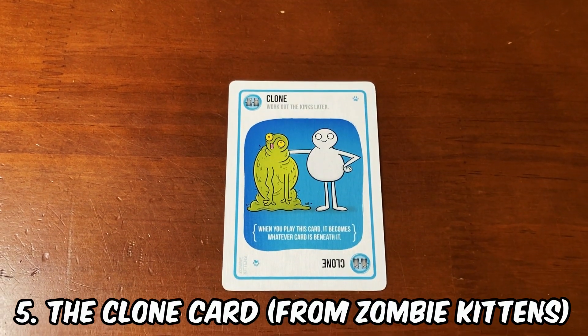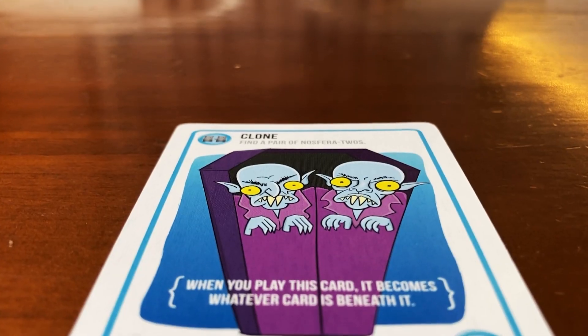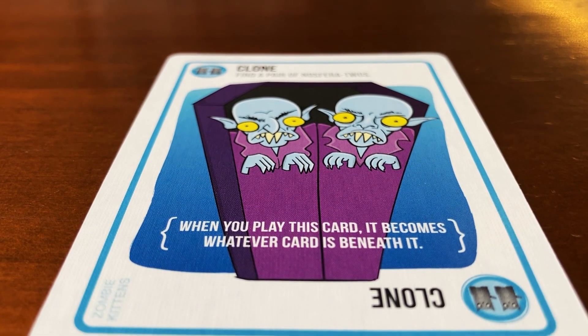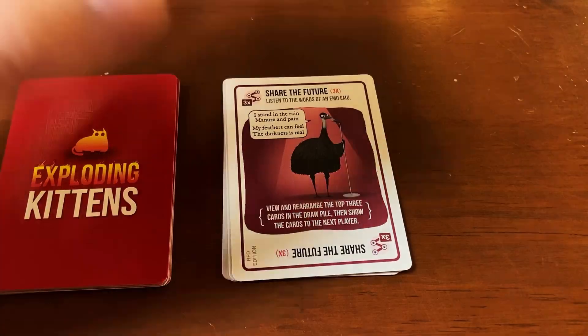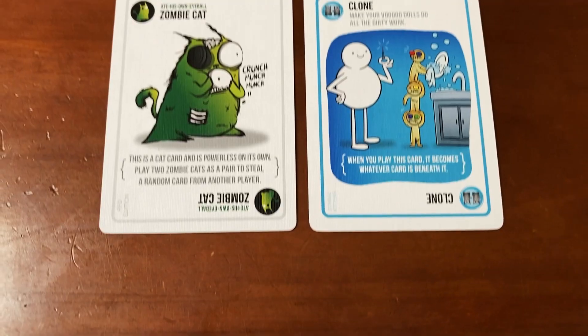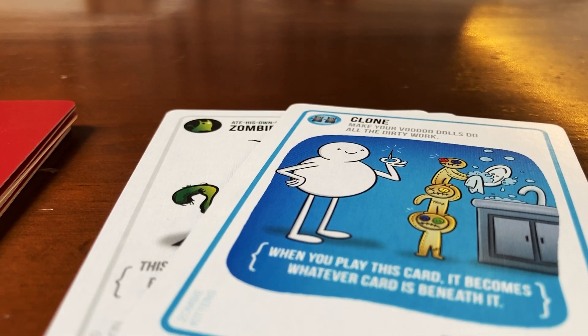With that said, let's jump into my top 5 picks. Number 5, the Clone card from Zombie Kittens. If you place this card onto whatever card is on top of the discard pile, it mirrors that card's ability along with its rules. This card is the jack of all trades when it comes to its cloning ability. If you've ever looked at the top of that discard pile with envy, the Clone card will satisfy your craving. Not only that, but this card can also be played in combination with a cat card to make a pair, so long as you play it on top of that initial cat card. The only stipulations are that you can only play this card on your turn, and you cannot play a clone card on top of another clone card.